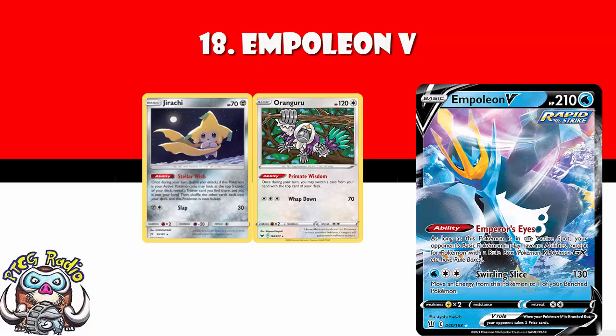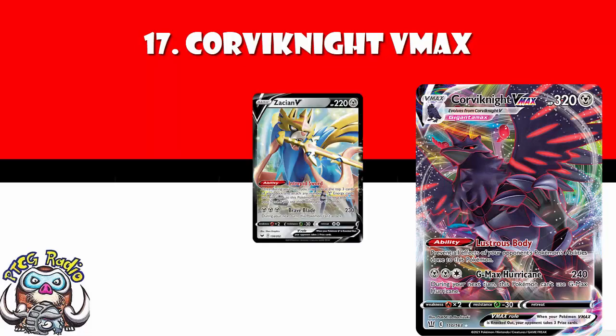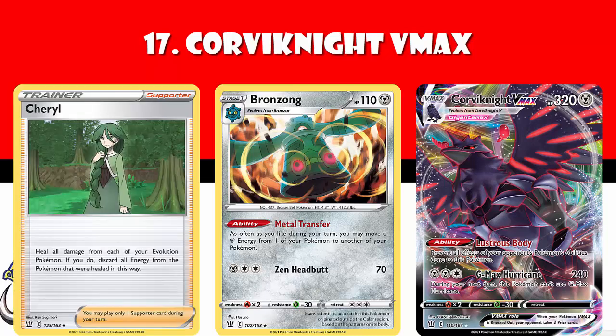In at number 17, we've got Corviknight VMAX — and this is one that I did not initially like. Initially it just looks like it's Zacian V but does 10 more damage and gives up free prizes. But actually it's so much more than that. Because we've got the new Bronzong in this set, which lets you move all your Metal Energy around the field. And we've got Cheryl in this set, which lets you heal all your evolved Pokemon at the cost of all the energy. Combine these three cards and you've basically got a 320 HP Pokemon unaffected by your opponent's abilities, and if you don't one-hit KO it, it can just move the energy and completely heal. Crazy survivability.